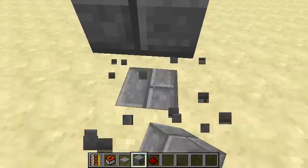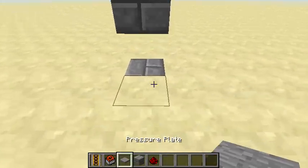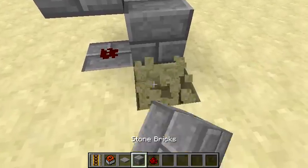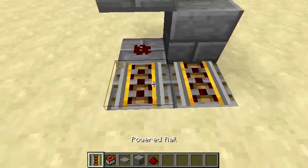When you stepped on that little pressure plate, it activated my instantaneous explosion setup, where I pretty much got two rails like this.